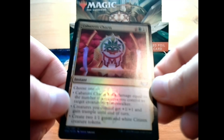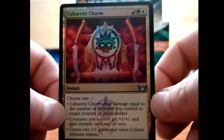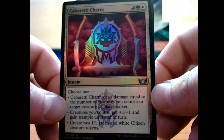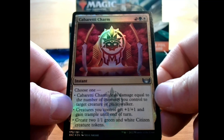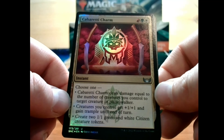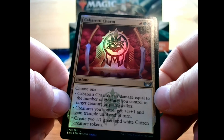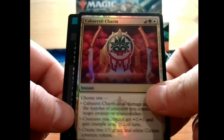We have Cabaretti Charm — this is a foil Cabaretti Charm. Costs a red, green, and white for an instant. Cabaretti Charm deals damage equal to the number of creatures you control to target creature or planeswalker. Or creatures you control get plus 1, plus 1 and gain trample until end of turn. Or create two 1/1 green and white citizen creature tokens.